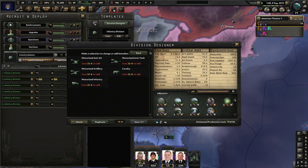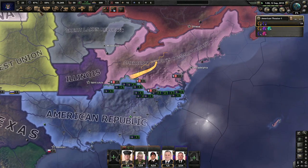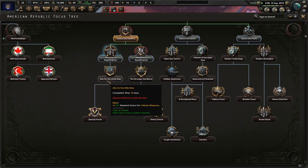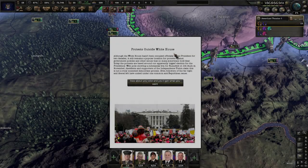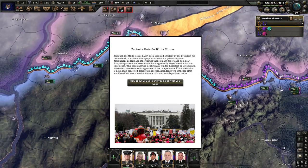Italy declares a refugee crisis — well, I mean, is this supposed to be historical? Maybe it is. We've got a few weeks left. Methods of reunification — aim for the little man? I want some more Army XP. Modern day war is mechanical, so we must try our best to get the best vehicles. So we have some protests outside the White House. Although the White House hasn't been occupied officially by the President for two decades, it still remains a popular location for protests. The protests are based around our apparently rigged election for the presidency, with polls showing a substantial win for Rumsfeld or Jeb Bush in November.